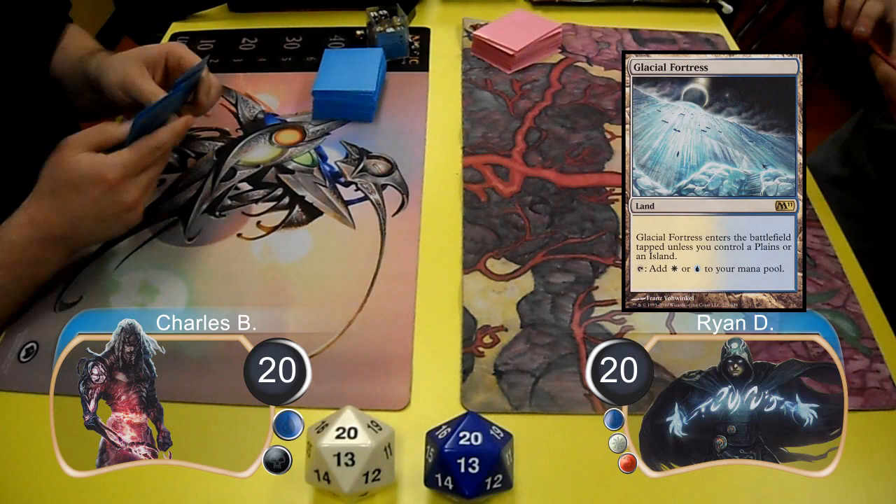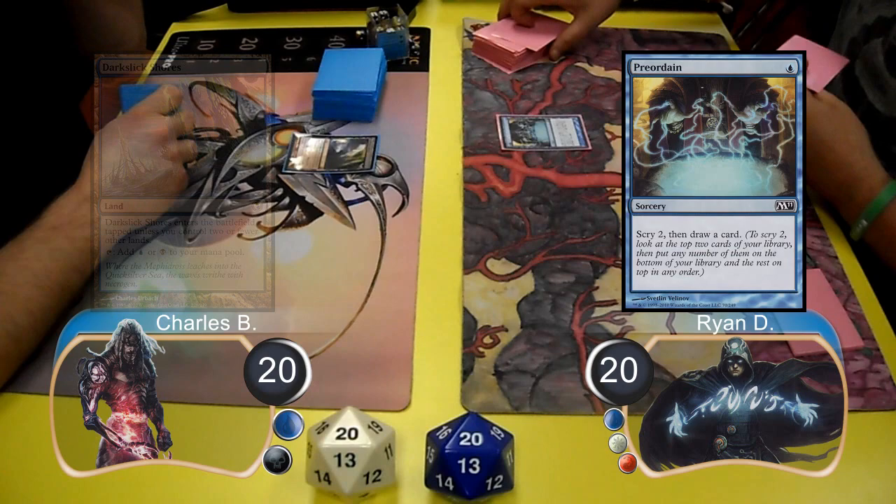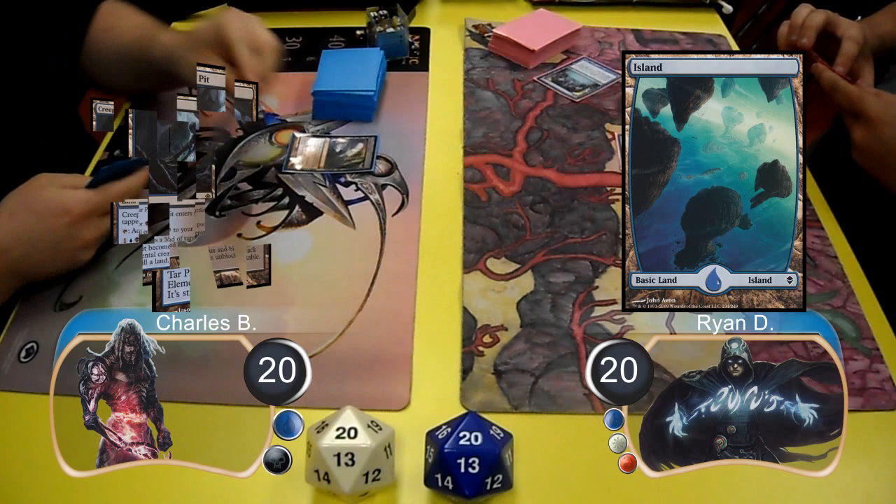Ryan led with a Glacial Fortress, and then Charles laid down a Dark Slick Shores. Ryan then cast a Preordain, left one card on top and put the other on the bottom, then drew a card off the top and played an Island.